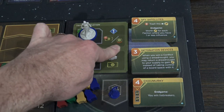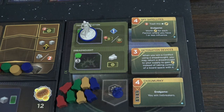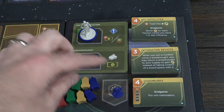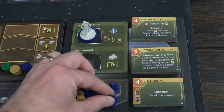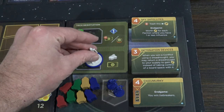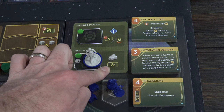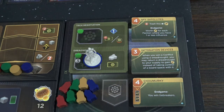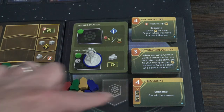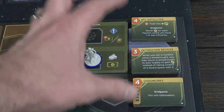Those troops placed on the tech spaces can be used in the future to deduct the cost of any of these tech upgrades. What's interesting is that if you place a troop there you cannot place it onto the battle board — you only have 12 in the entire game, so you need to be strategic. As an example, if I have two purple troops on the board and I take my agent and stick it on the dreadnought space, I need to expend three Solari and then I can buy one of these Ixian tech upgrades. With two troops down here I can remove them to reduce the cost by two Spice.